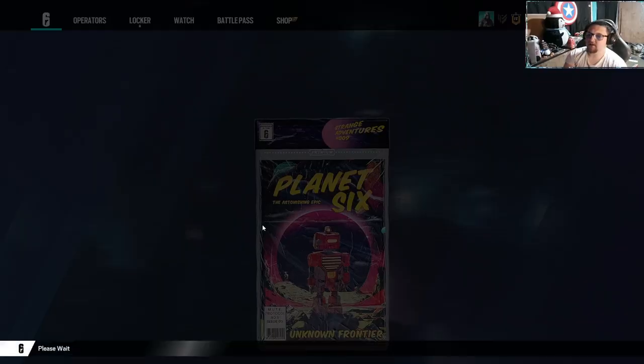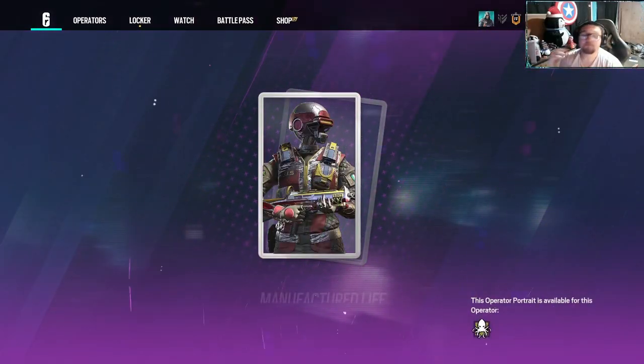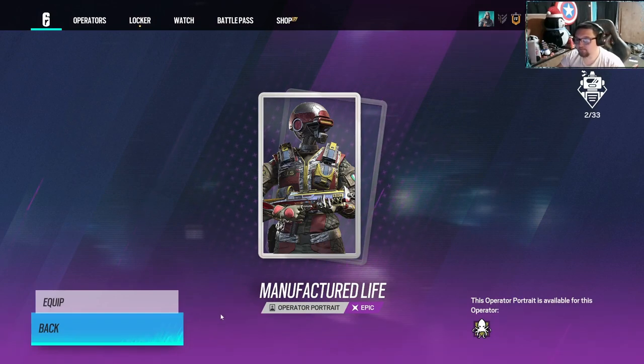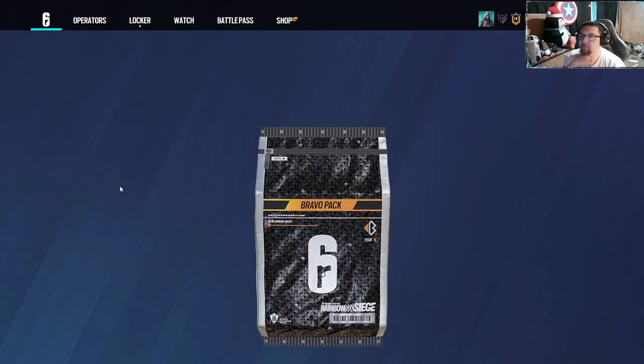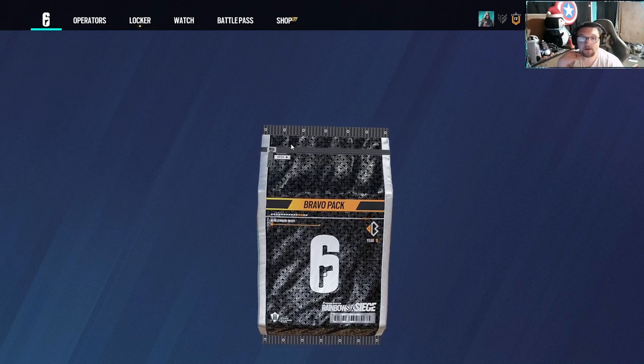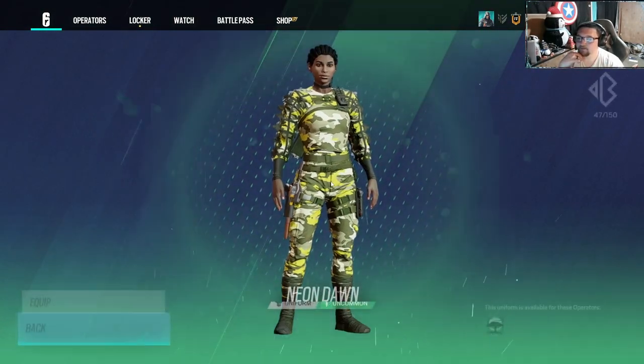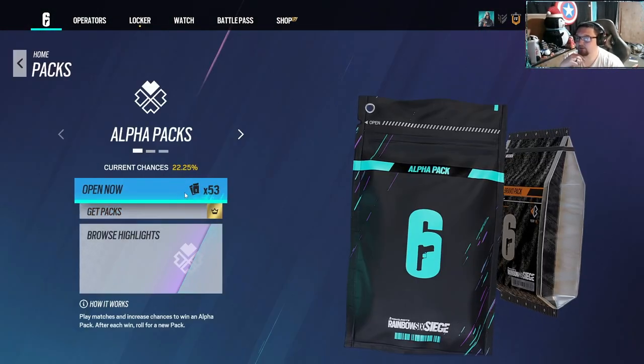We'll start off with the Planet 6 pack. Purple - out of anything it could have been. Let's open up the Bravo pack now. It's green. Mid. And now we got 53 packs.